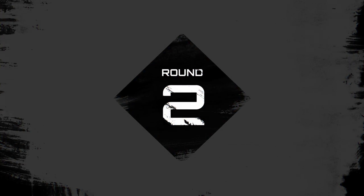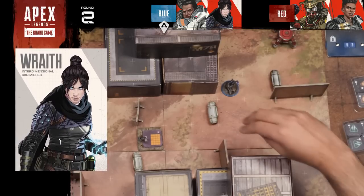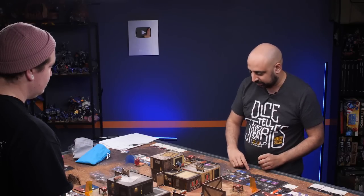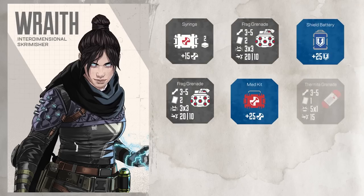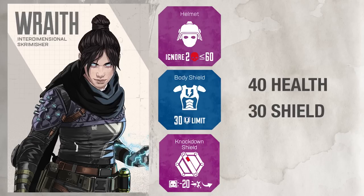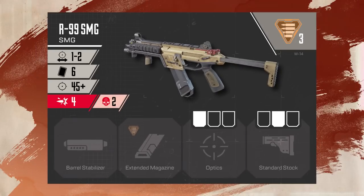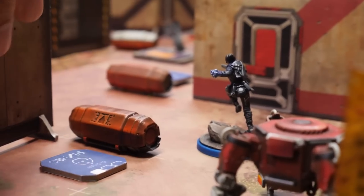Round 2 begins with no ring damage or cooldown refreshes. Mubin starts with Wraith, who interacts with another loot crate and gets three rares and a common — a scope for the R99 and a thermite grenade. She then interacts again and finds end-game level loot: epic and two rares, including a stock for the SMG. Commentators note she shouldn't have this quality of gear in turn 2. Rafe — Wraith — is absolutely kitted out and terrifying.